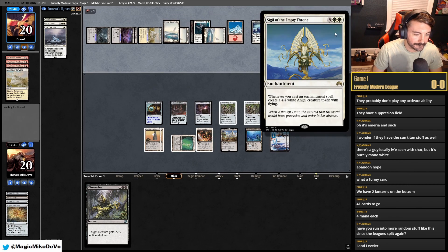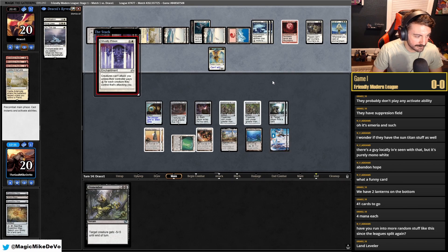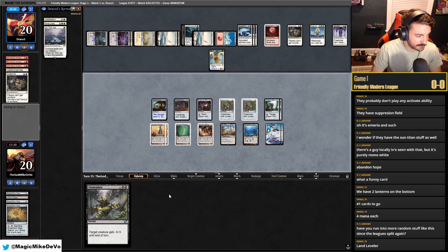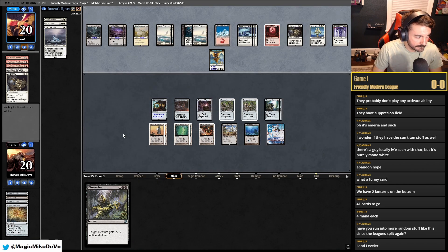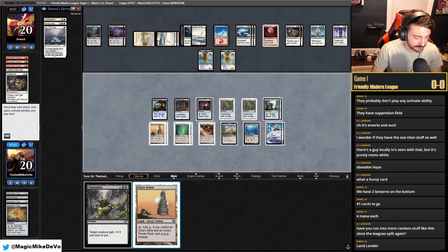They're tapping. Oh, I mean they can't attack — we don't care about the Angels. At least creatures can't attack. I might not even mill them just because it's wasting so much time. I don't know. I'm just going to pass and let's see what they do. Solemnity. I'm just not milling them — I'm going to save time. Unless I get a Lantern or something.